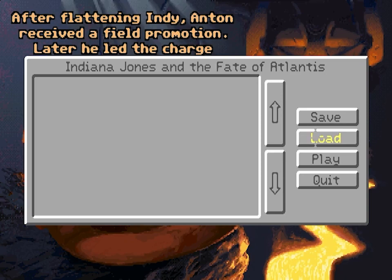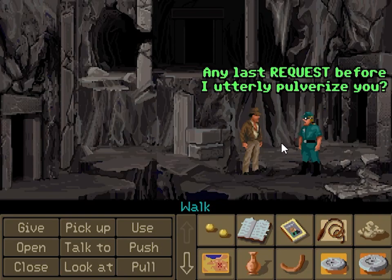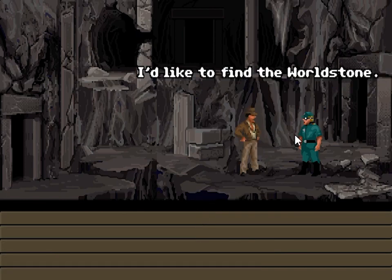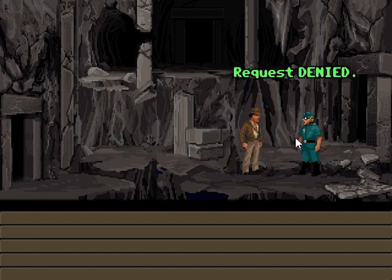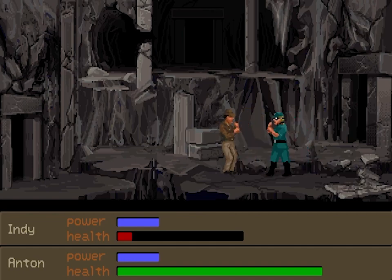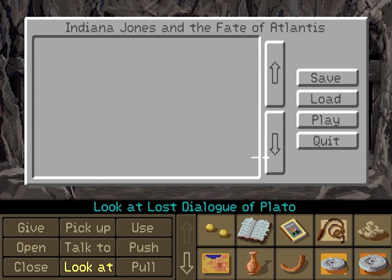Any last request before I utterly pulverize you? I'd like one last pastrami sandwich. Request denied. I'm going for the head again. Why isn't he dead already? Does he need recovery time? After flattening Indy, Anton received a field promotion. Later he led the charge on Stalingrad. Poor Anton. I did a little research here. I don't know if the right mouse button blocks. I'm fleeing. I'm saving again.